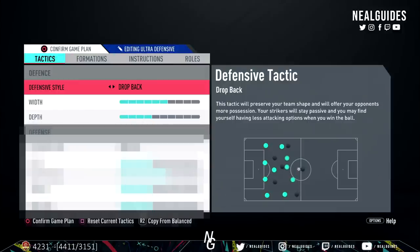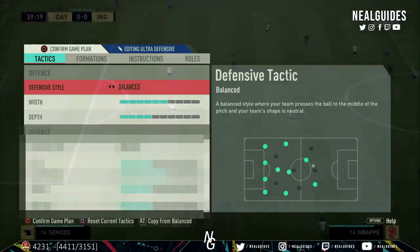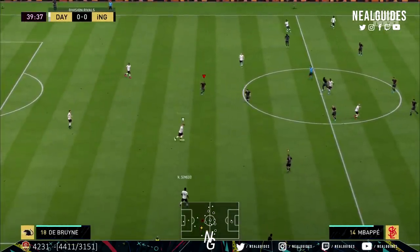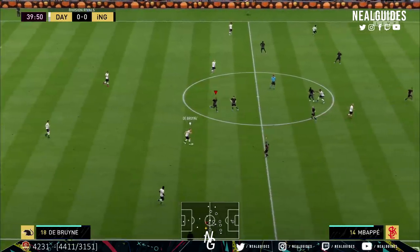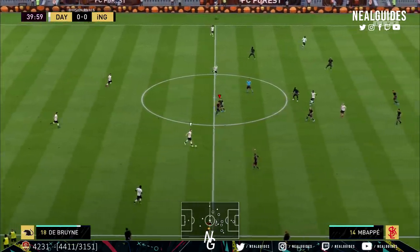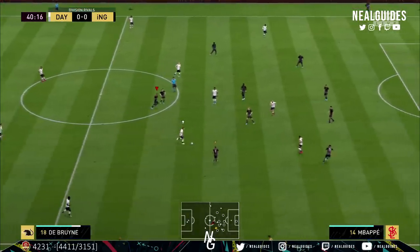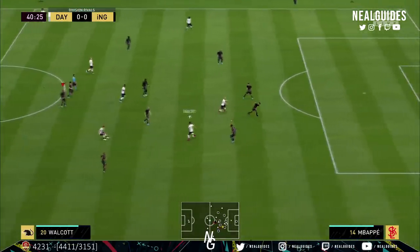Now I'm going to go over the tactics and instructions incrementally, because I know a lot of you want to know the reasoning and my thought process. For defensive style, I've gone with drop back. To be honest, you can choose between balanced or drop back. If you're not that good defensively and you're used to drop back, I'd recommend it. I think this formation works very well with drop back and is a very stable formation, useful at all times of the game.